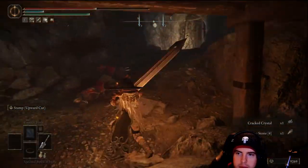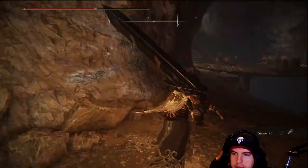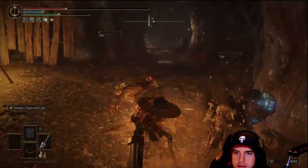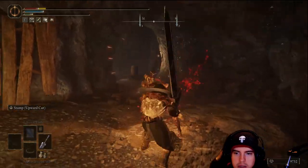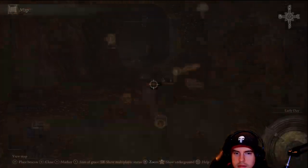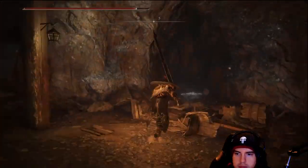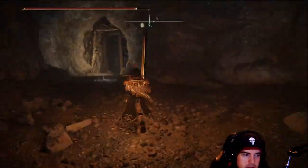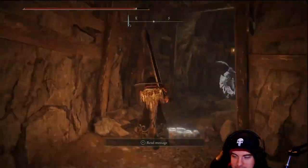We'll also have another Smithing Stone on the right. Do be on the lookout for each one on these hanging walls or on the sides of the walls. We'll still have those crystal enemies, and that blunt force is going to be a bit frustrating. Sadly, there are no illusionary walls inside of here.